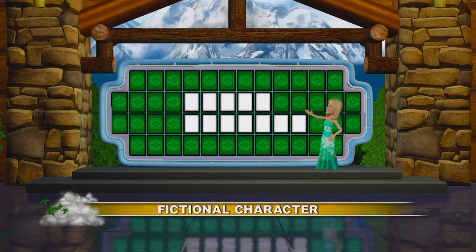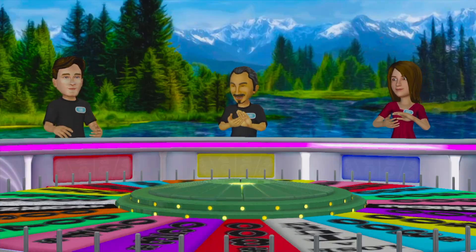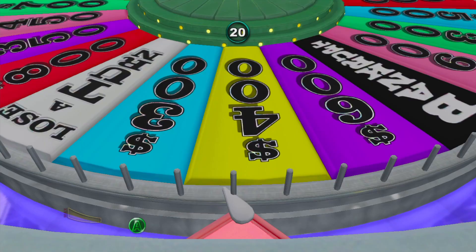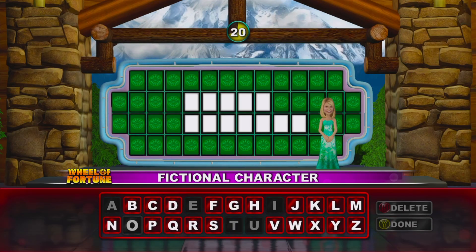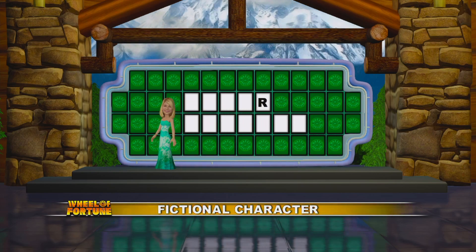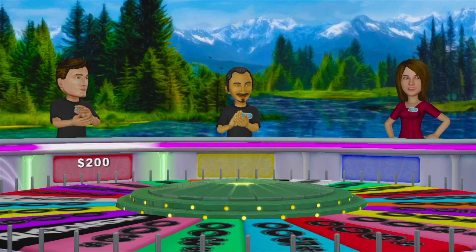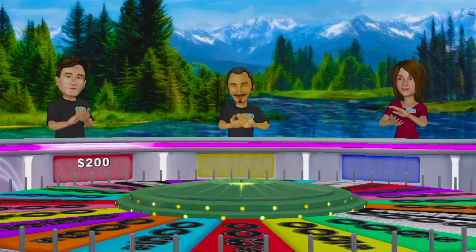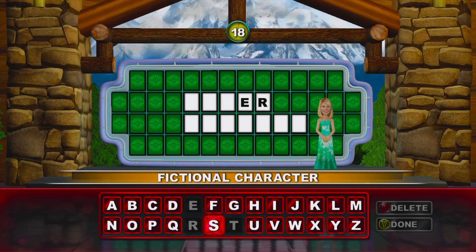Fictional character is what we're looking for this time. There's the puzzle, and here goes Player 3. Four-fifty — there's no T. Four-fifty. There is an N. Let's have your vowel — yes, there is an E. I'm going to spin it. Each consonant is worth $1,000 plus whatever I land on. Three-hundred — we need a letter from you, Player 1. There are two of those.